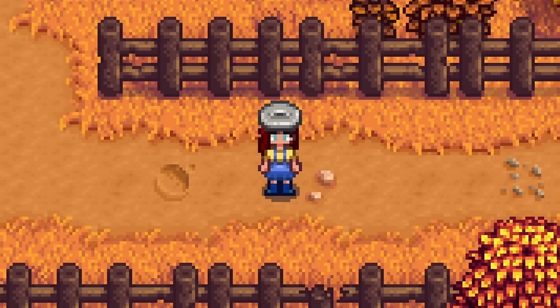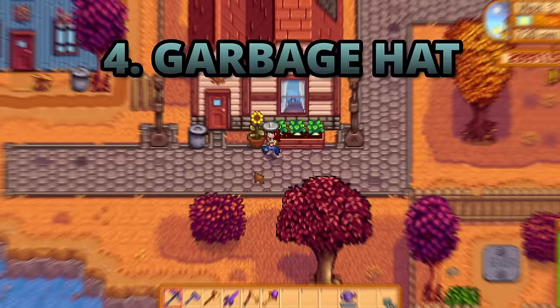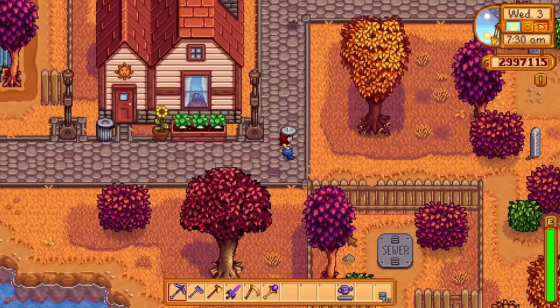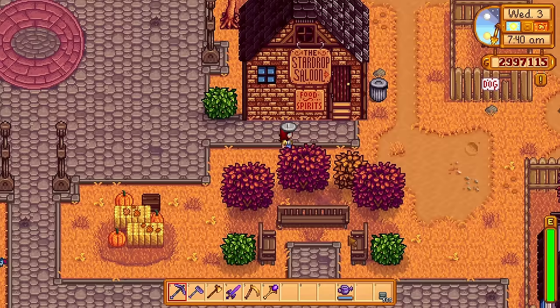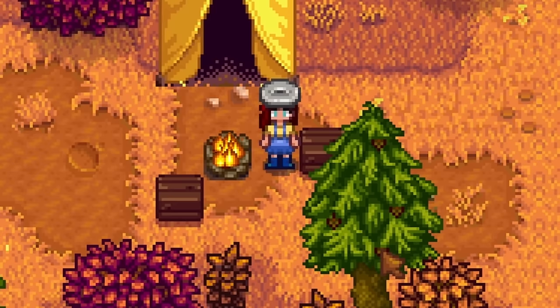Hats are the best — put them on your trusty animals, your sea urchins, or best of all your children. One of the hardest to obtain is the infamous garbage hat, which — surprise surprise — can be found inside the garbage cans around Pelican Town. It only has a 0.2% chance to be found after opening at least 20 garbage cans. If you check every garbage can every single day, you might get one in your first year, but that's a big maybe.